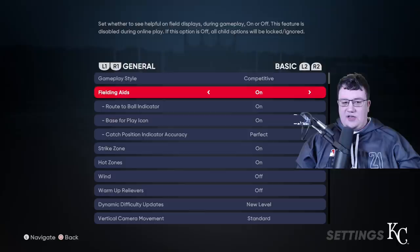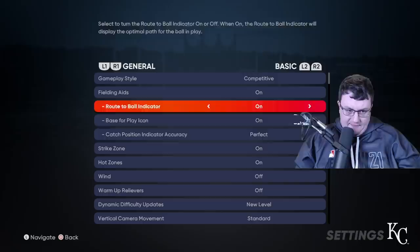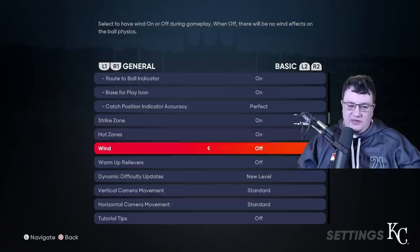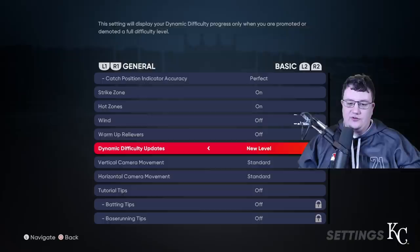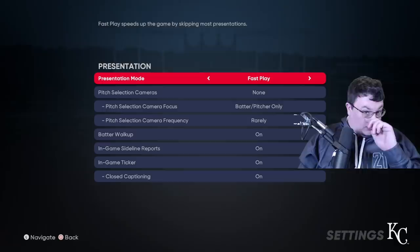Gameplay style, you can pick whatever you want — I have mine on Competitive. Fielding aids, I'm definitely turning that on. I'm turning Route the Ball indicator on, and Base Per Play on as well — it shows you where to throw the ball and what route to take on a fly ball. Catch position indicator accuracy, I'll leave on. Hot zones, leave on. I like to turn the wind off. I'm going to turn off Warm Up Relievers. Dynamic difficulty and level, I'll leave on Standard. Tutorials I have off. That's everything in the gameplay settings.